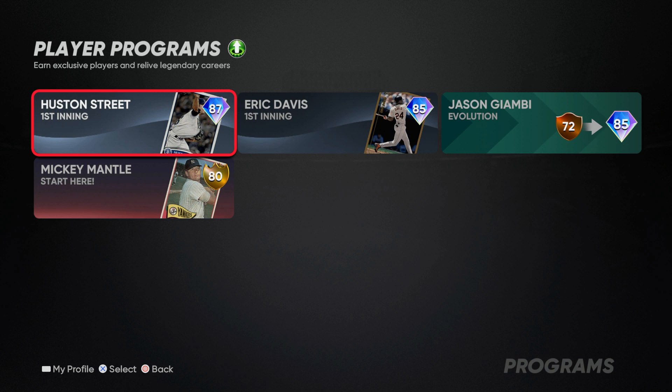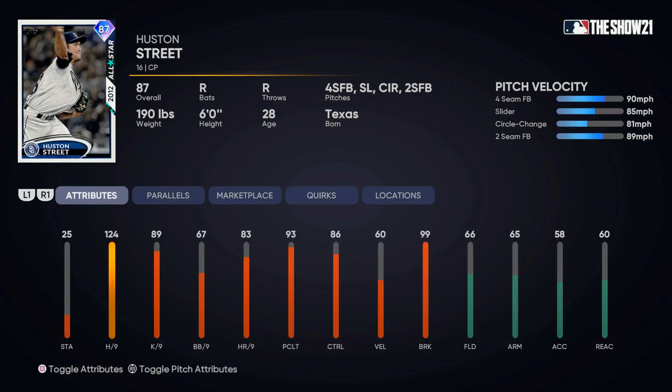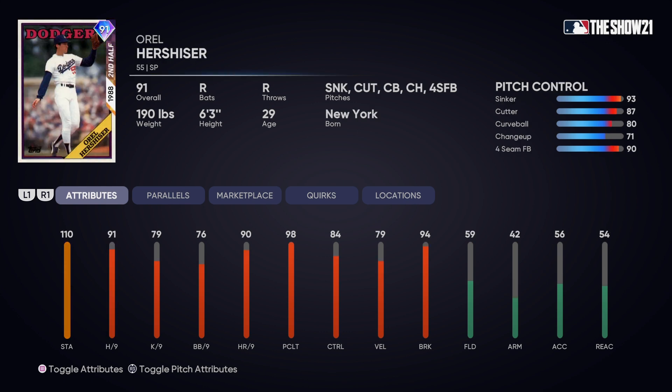I also wanted to talk about this brand new player program - Houston Street. I was incorrect with my prediction but we ended up getting Houston Street, and this is a good way to earn some free cards if you don't have the gold Mickey, the diamond Eric Davis, or that evolution Jason Giambi. They mentioned we'll be adding more cards to those player programs. Houston Street is looking pretty good cycling through his attributes.